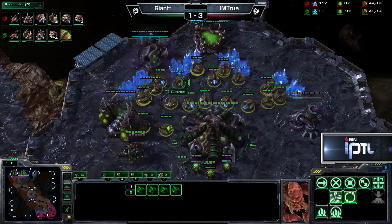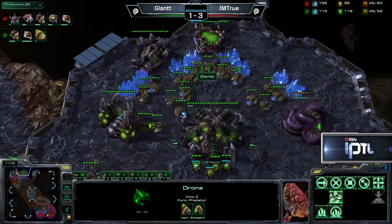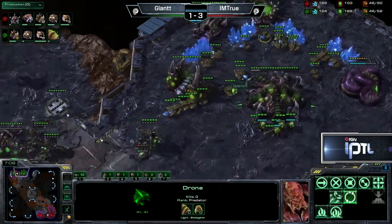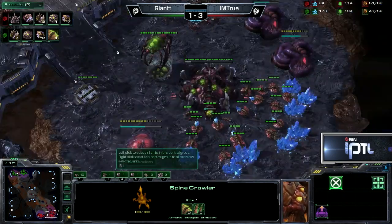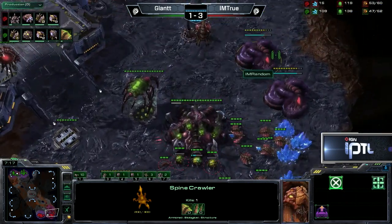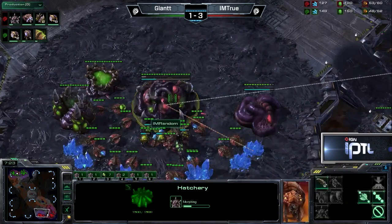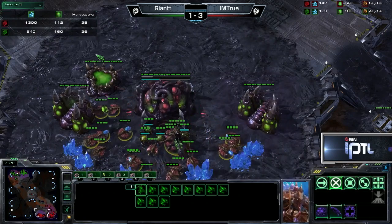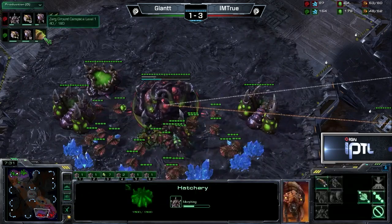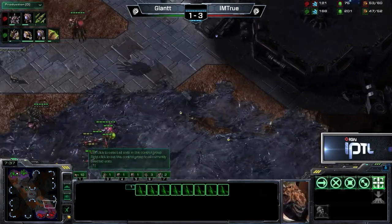There are four drones basically right now that are getting very inefficient mining — you can actually see them running around. Now he's going to move them back to get back to efficient mining. Second Spinecrawler down as well. From here, True is just macroing up. Gas going down — three, four gases. All four gases will be taken by True here in the near future. Taking a look at the economy of both players — he's ahead by two workers. Giant does have Carapace research being done. Zerglings are out on the field — we'll be going for a counterattack here.